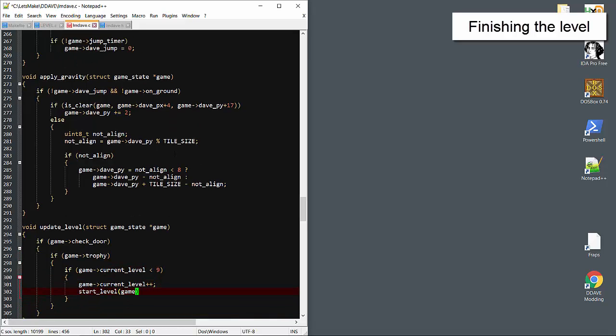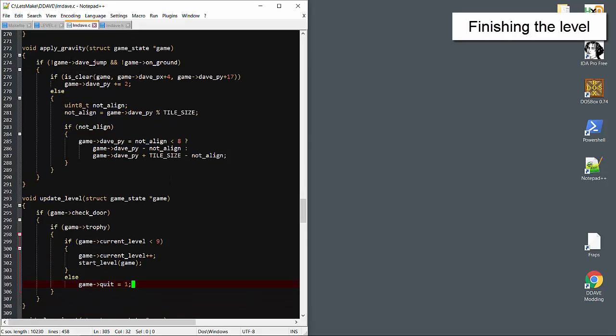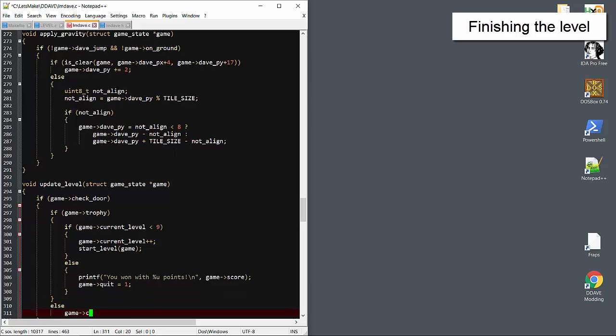We'll increment the level and call a function that doesn't exist yet, but will soon. If we're already at the last level, then we'll just quit — maybe the player deserves a pat on the back if they get this far. If the player didn't have the trophy, then we'll just reset the flag.